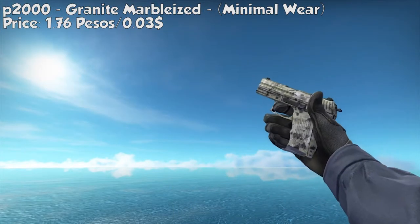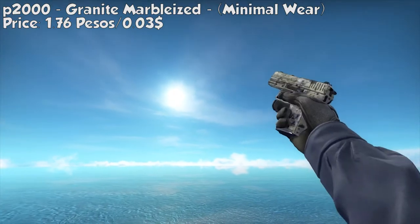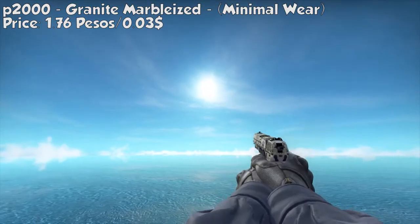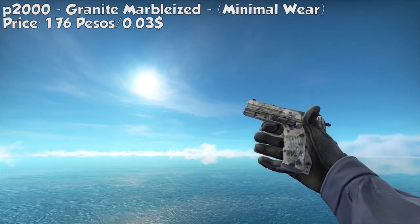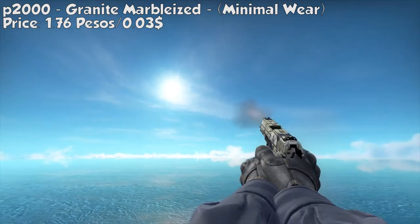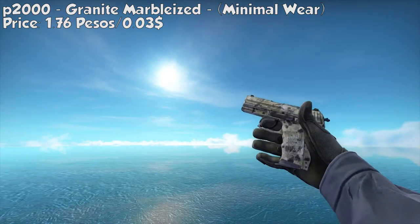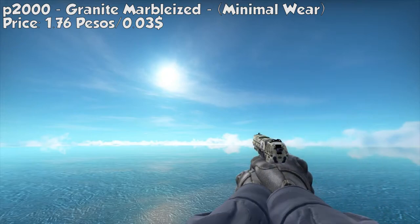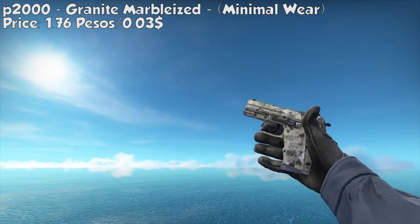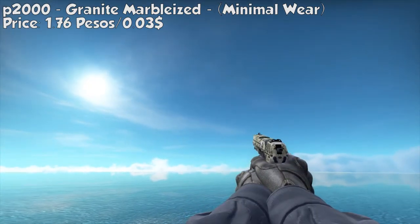Next is the P2000 Granite Marbleized, minimal wear. It kinda looks like a battle-scarred but it has a white and black print with a mix of yellowish color. It looks a bit dirty but it's still a nice gun with a skin pattern. It only costs 1.76 pesos or $0.03. If you're just wanting a skin, you can buy this gun.